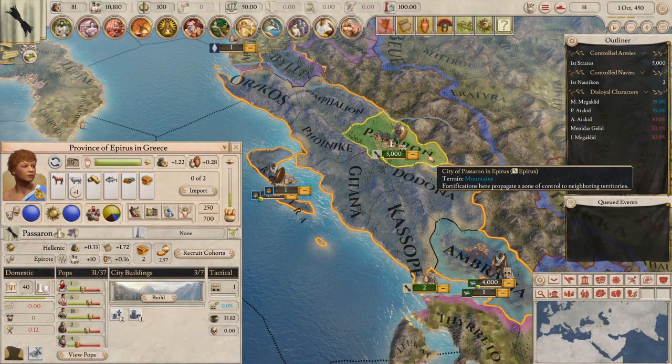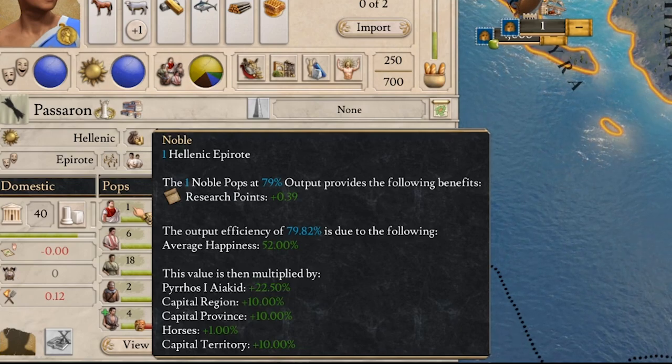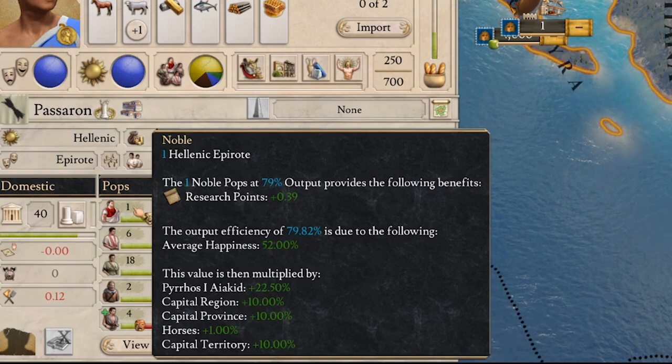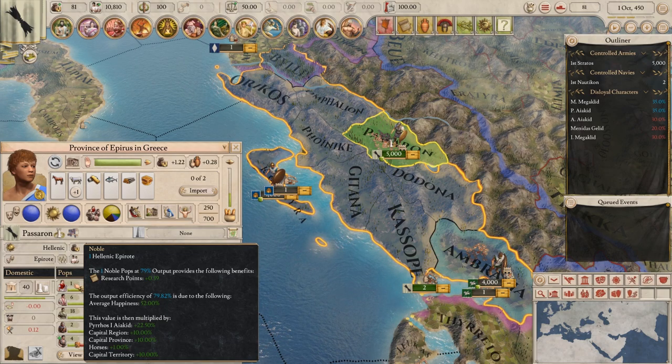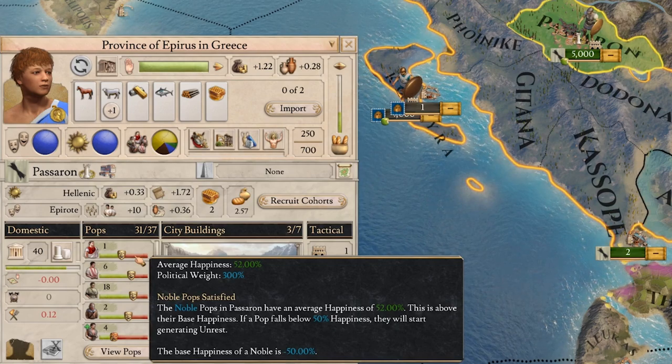Over to pops, and for the first time in this game's history a new pop type has been added — meet the nobles. Nobles generate research and trade routes and they have a high political weight. Political weight is also something new that has been added, and this simulates the influence pops have when generating unrest. Which basically means that a low number of nobles with a high weight will generate more unrest than a large number of slaves with low political weight. If you look at the bar you can also tell their happiness and their political weight.